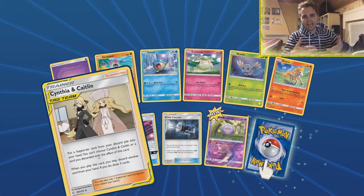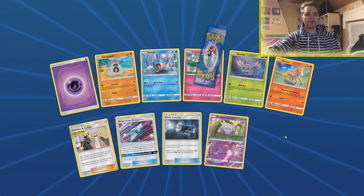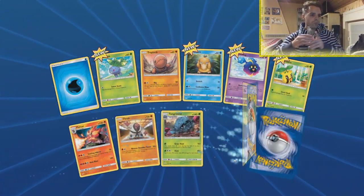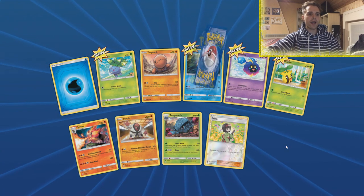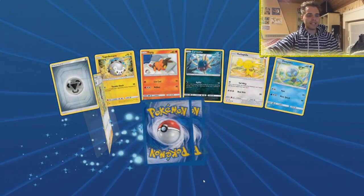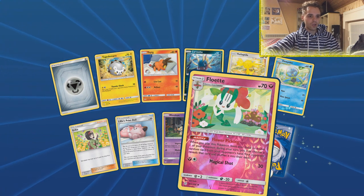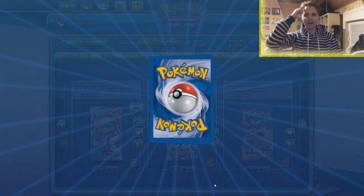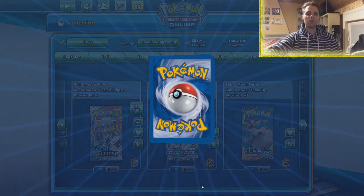Cynthia and Caitlin might find a way into stack call decks — you can put a supporter from the discard pile back into your hand and discard a card from hand to draw three cards. Great Catcher again. Same Koffing ability as the Wheezing. Magneton's Call Signal lets you blow this guy up — the opponent takes a prize card — and you can search three supporters from your deck, like Lieutenant Search plus two others, or hat ladies to get energies rolling.